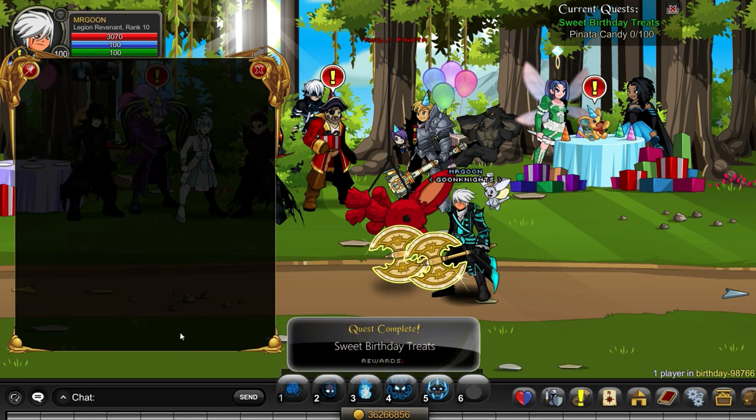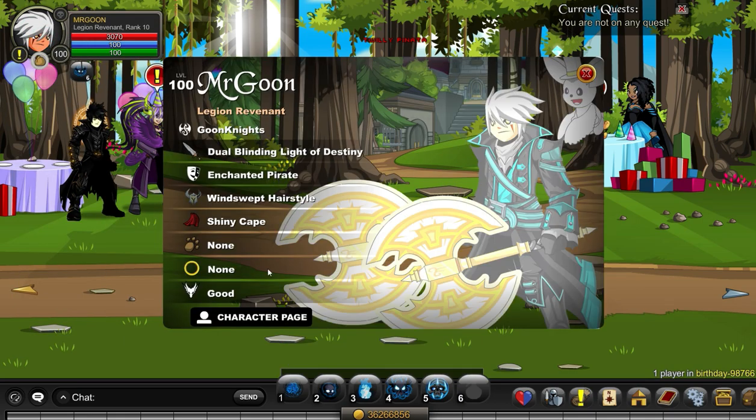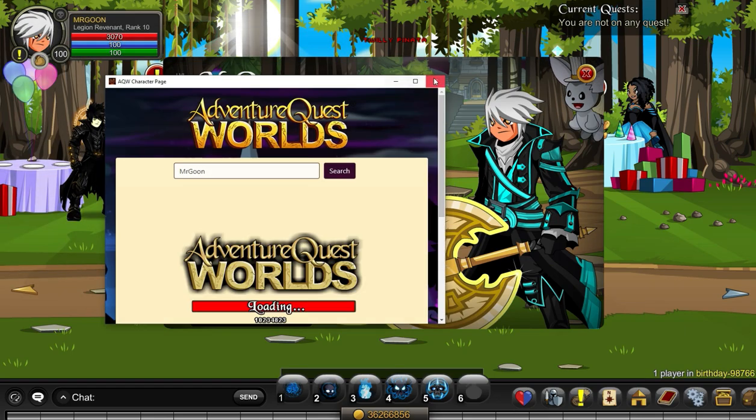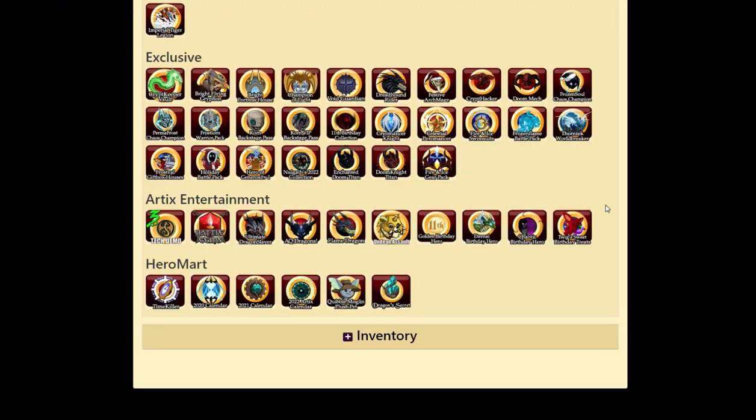Once you complete the quest one time and turn in, you will have unlocked the badge and you can see it on your char page. You will have to scroll down a little bit — you'll see it in the Artics Entertainment section right on the end once we hover over it.